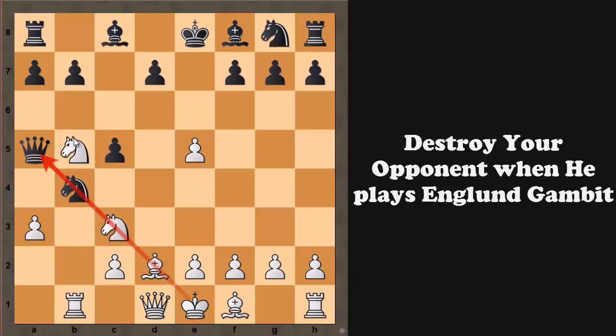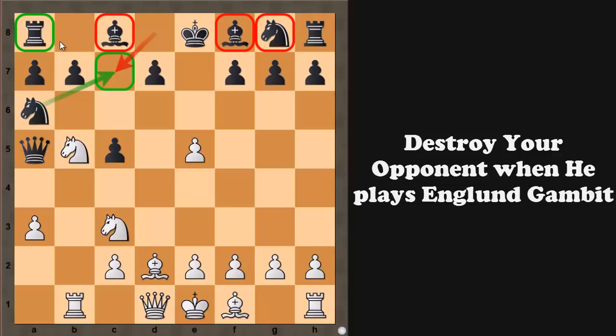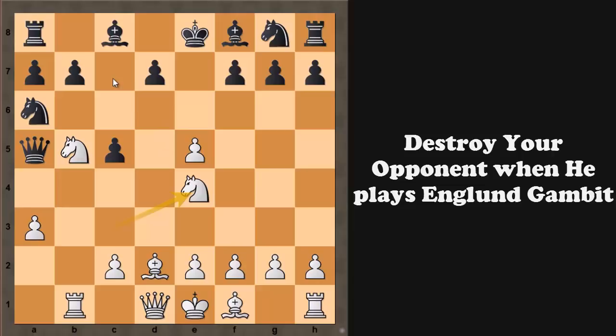Friends, after pawn to a3, black can play knight to a6 — a tricky move — because the c7 square is now guarded by that knight, so black has no worry of losing the rook there. He can then play queen to d8 guarding c7 once more. It might still be winning for white because black has development issues — he cannot develop his bishop, knight, or rook easily. But we have a very neat and clean winning move here, and that is not knight to d5 but knight to e4. The idea is to penetrate not through c7 but through the d6 square — and this is really deadly.